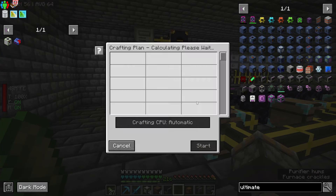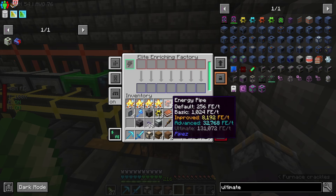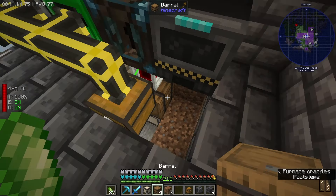We're going to get an Elite Enriching Factory set down here. I think I can set it that way. We're going to do just a pattern provider underneath this. Mekanism is the only one that can't auto-pull out of chests, so we're going to do Input Bottom and then Output Front. We can do Auto Eject On — that'll be fine. We'll have to set this up like we have our Mechanical Squeezer.